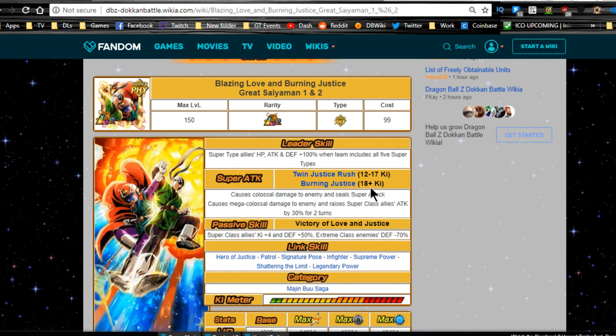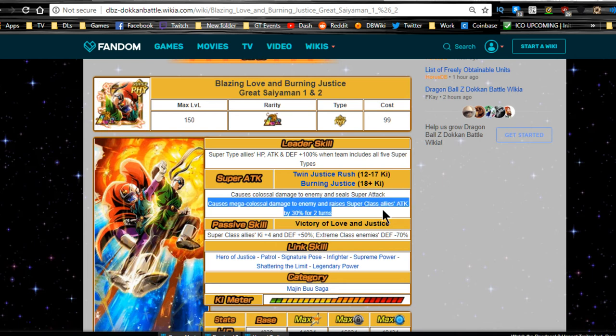Twin Justice Rush at 12 to 17 ki causes colossal damage to the enemy and seals super attacks. Burning Justice at 18+ ki is mega colossal damage to the enemy and raises super attack allies' attack by 30% for two turns. That means they're going to be really good in a support or off-primary rotation, because they're going to raise allies' attack by 30% for two turns. If you run them in your primary slot, the next two units get an attack increase, which is especially beneficial if you're running a double Great Saiyaman lead.